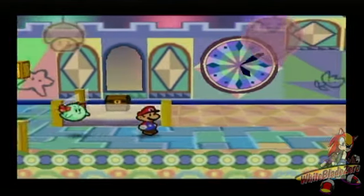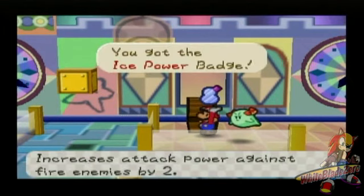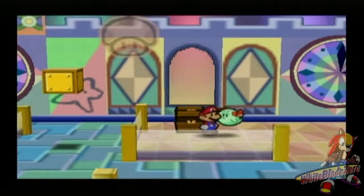Ain't that nifty? Ice Power Badge! Increases attack power against fire enemies by two. We will be needing this for the next chapter.